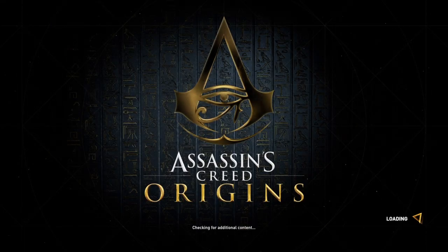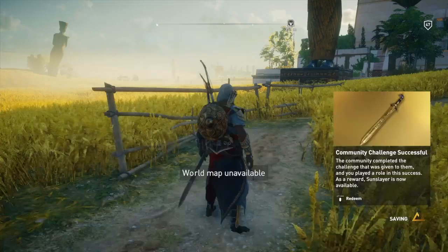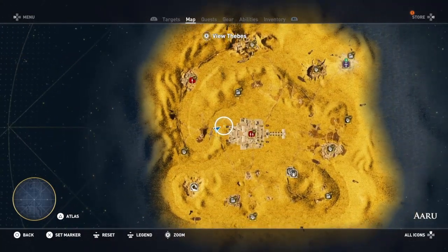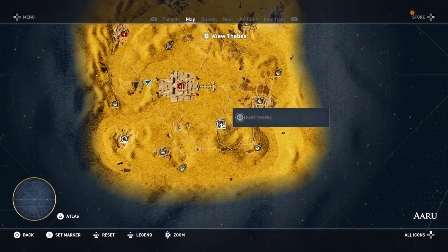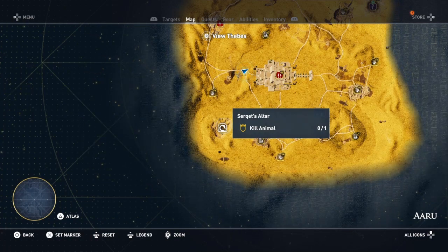Hi everybody, welcome back to my 100% walkthrough of Assassin's Creed Origins: The Curse of the Pharaohs. On this video we are going to be doing another location in Aaru. The last one we're going to do is the Towers of the Deathless Feathers. However, before I go there I want to show you on the map that there is a location we haven't done yet called Circuits Altar.